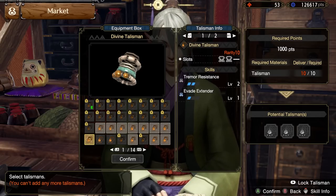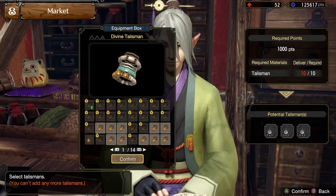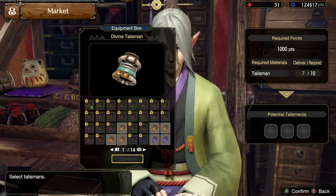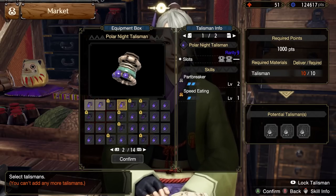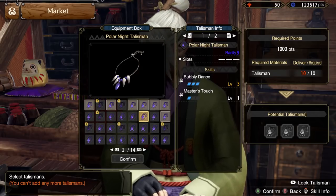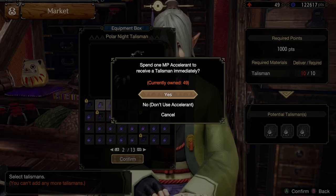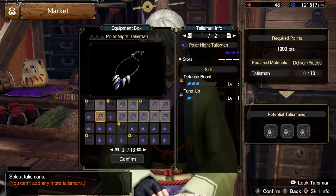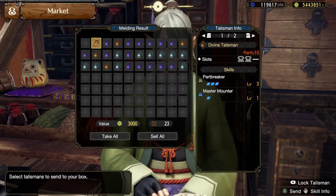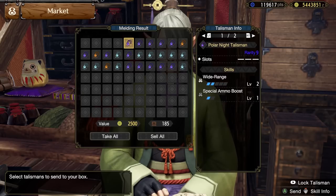I haven't had any god talismans drop yet myself, but I've seen quite a few that just completely fill out one skill, give some of another skill, and then have multiple sizable decoration slots on top of it. As far as I can see, the top end of talismans is going to be absolutely ridiculous in Sunbreak. And if the chances are anything like the best talismans in Base Rise, the vast majority of us will never actually see our dream talisman. But that doesn't mean we can't get talismans that will completely redefine our playstyle. A lot of the endgame weapons in Sunbreak are balanced quite tightly together, and your talisman can be a defining part of your build at the end of the game.